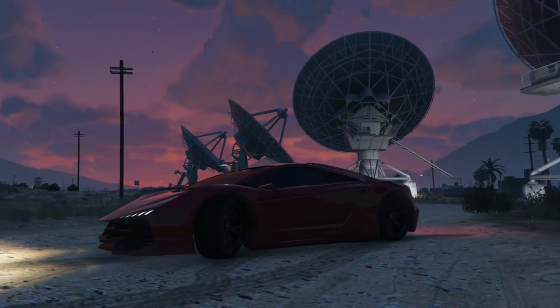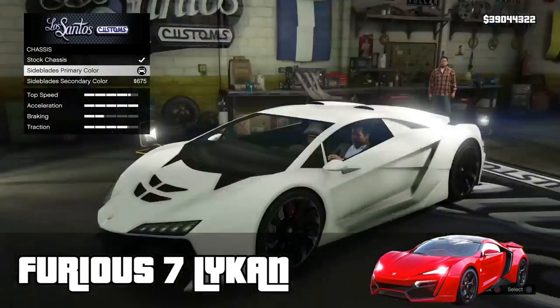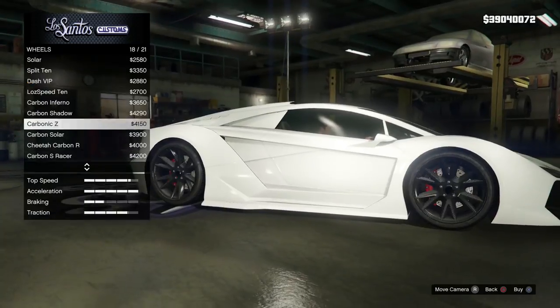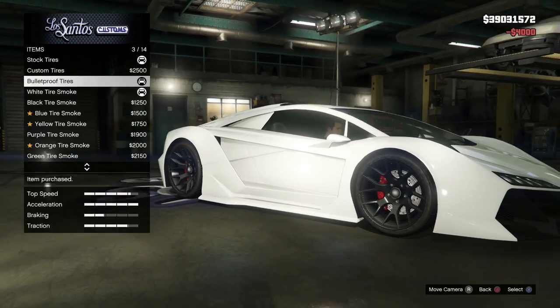Once you've got your hands on a Zentorno, we're going to roll it into Los Santos Customs. This being a Fast and Furious build, we're going to be trying to recreate the red appearance of the Lycan from Fast and Furious 7. The first thing we're going to modify is the exhaust — I've selected the twin bore. For the hood, I've chosen Slippy to give us that nice flat appearance. For the skirts, I've selected the Street Skirt Carbon which gives us that nice black line underneath the car.